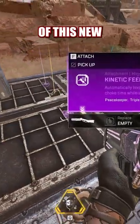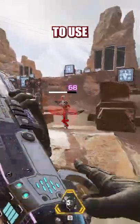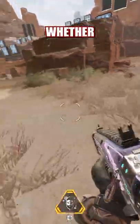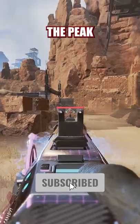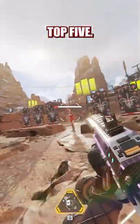But with the addition of the new kinetic feeder in season 12, the Peacekeeper has been insanely fun to use in run and gun situations and has been extremely clutch as a secondary option. Whether I'm stacking this gun with a Wingman, an R301, or even something like a CAR or R99, the PK has been a go-to clutch secondary, so for that I do have to put it in the top five.